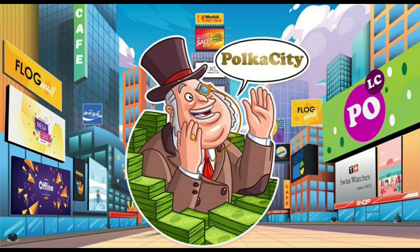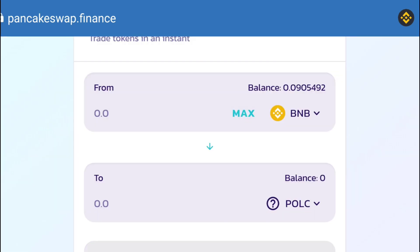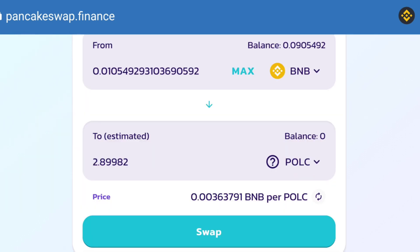Now head over to PancakeSwap exchange to where you see this screen. You can see your BNB, and then what you want to do is go ahead and select the token that you want to swap your BNB Smart Chain for. You can copy the contract address for Polka City — the Polk token — right here, and then you will see this on your screen and you are ready to swap.